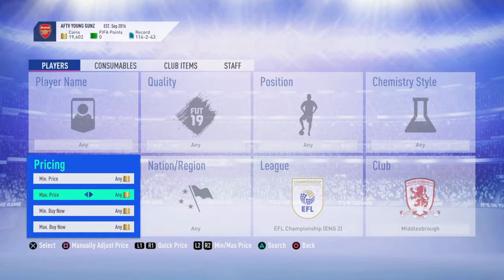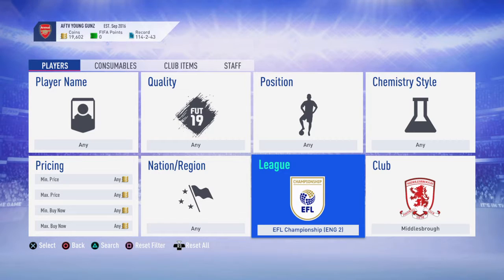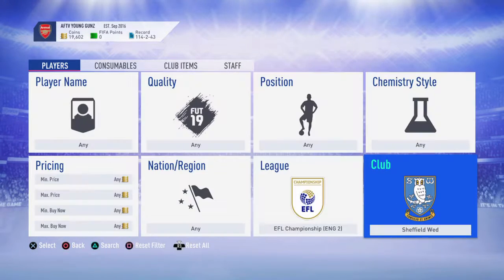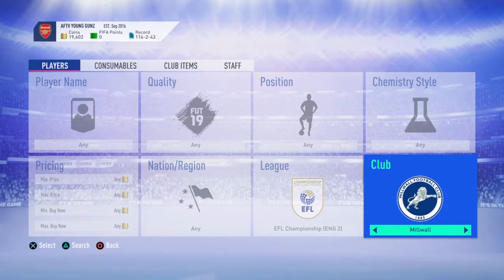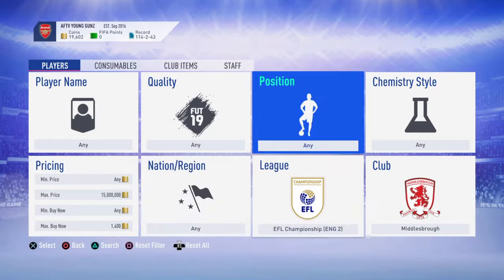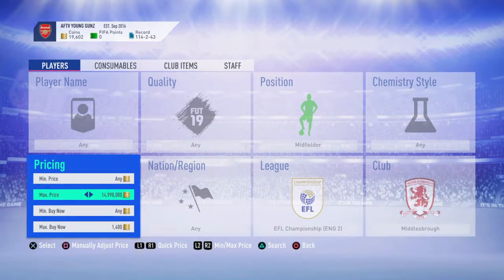Hello guys, it's GamingJJ here with another sniping filter. You go Championship, Mises Brea or Sheffield Wednesday, then you go max price 1.5 million and max buy now 1.4 or 1.5, and you go midfielders. If one pops up I'll tell you.